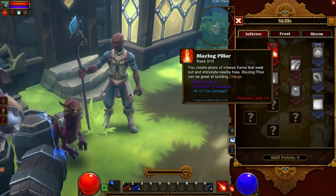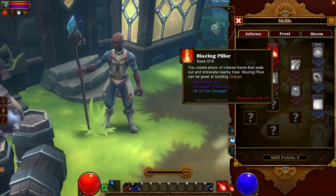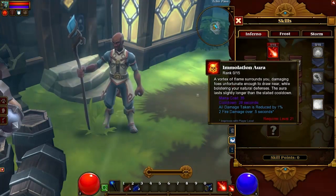Blazing Pillar: you create pillars of intense flame that seek out and immobilize nearby foes. Infernal Collapse: you create a concentrated sphere of heat which suddenly expands outwards in a devastating blast.